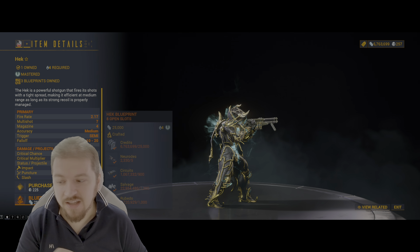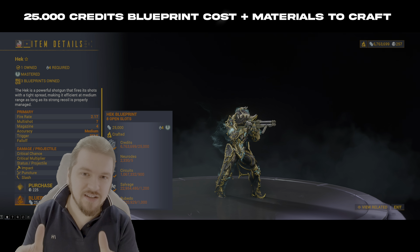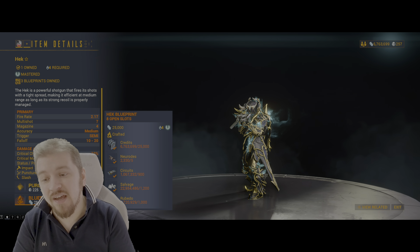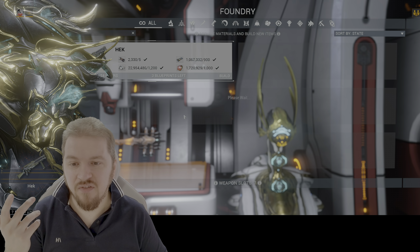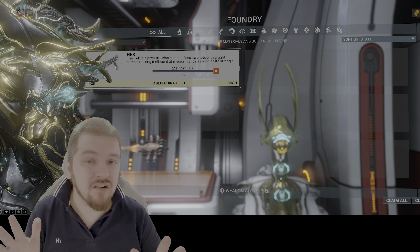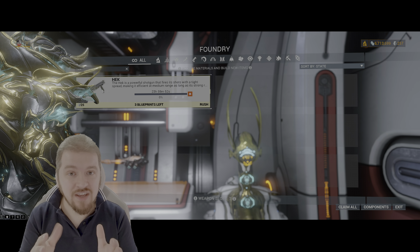There you have it - your Heck shotgun. In order to get the blueprint you will have to pay 25,000 credits, and if that seems like a lot to you right now, trust me it's really not. But you should keep an eye on all the resources that you need to actually build it: neural rod, circuits, salvage, and a bit of Rubido. When you actually start building the Heck, you might be tempted to rush the build.